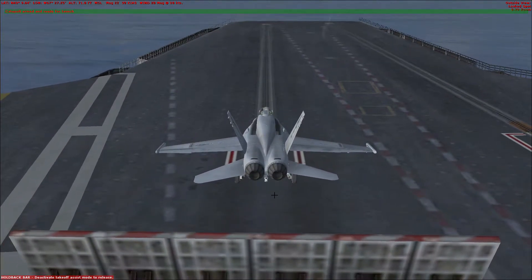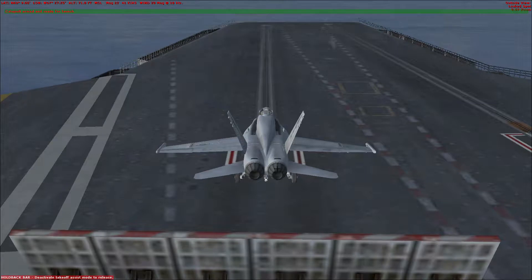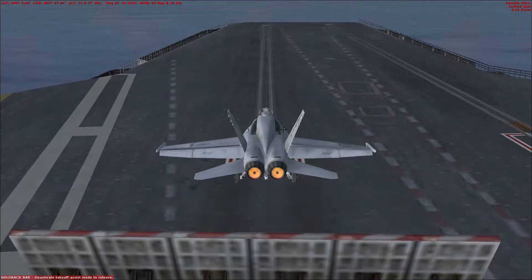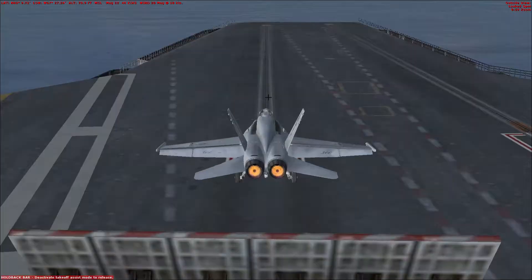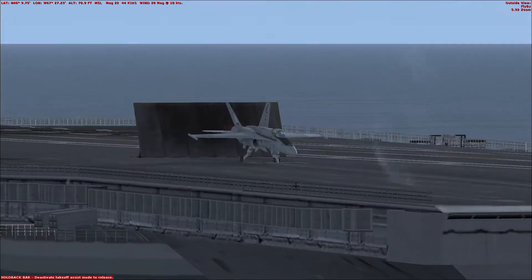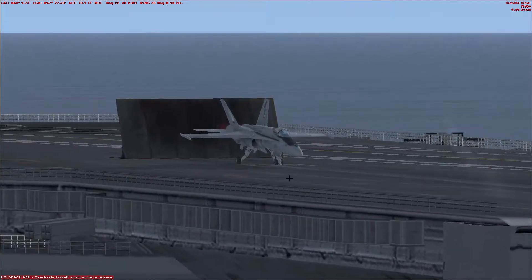Lower the flaps to takeoff position by pressing the F7 key once. When you're ready to go, advance the throttles to full military power. You don't need afterburner to take off using the catapult. Press Shift-Spacebar to launch.